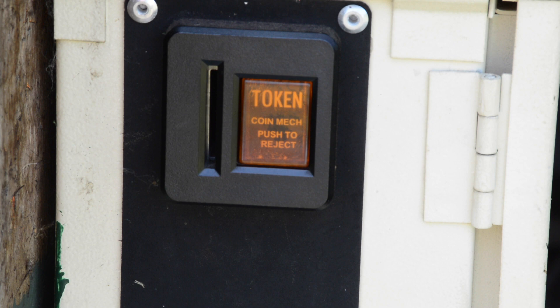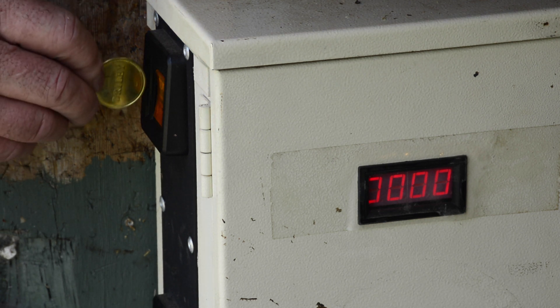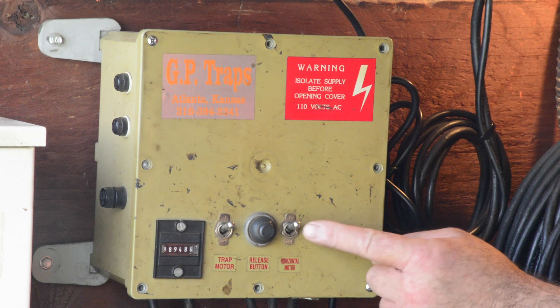The token you purchased from the clubhouse goes here in the first box. One coin is 27 clay pigeons. You'll need 25 for your game. There is a window that will show you how many targets. Please watch this window when you drop your coin in. Make sure it registers 27. It is additive, so two coins will be 54 and so on.